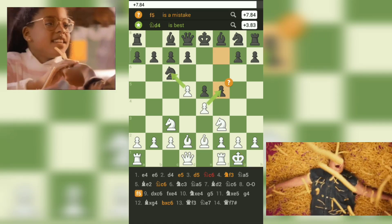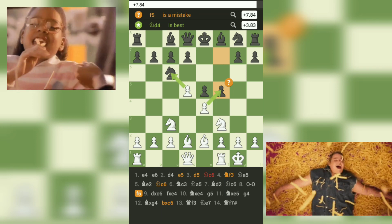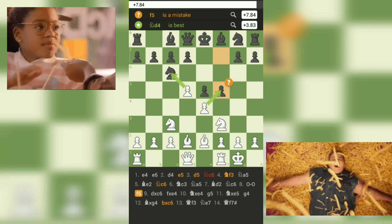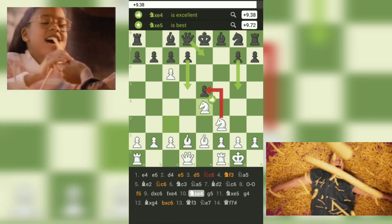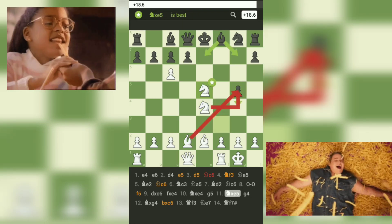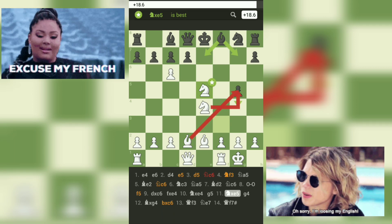Black responds with F5, trying to counterattack on the kingside. However, this move weakens their pawn structure and leaves their king vulnerable. At move 10, white takes advantage of black's weak pawn structure and attacks with Nxe5, threatening the F7 square. Black tries to defend with G6, but white responds with Nxe5, attacking the queen.